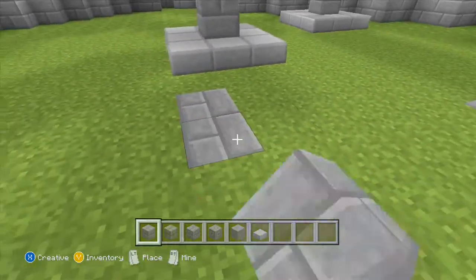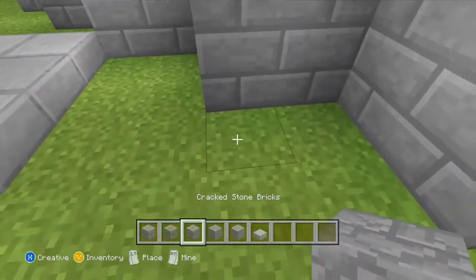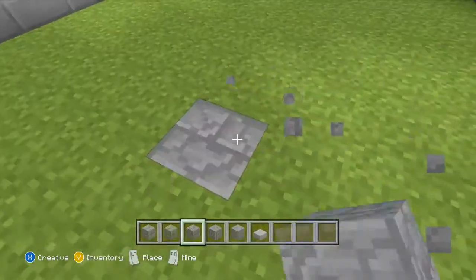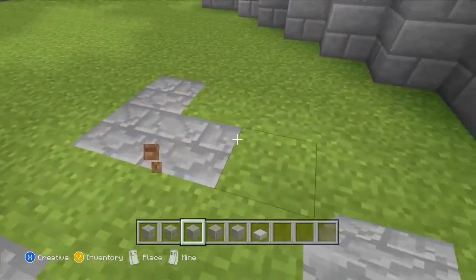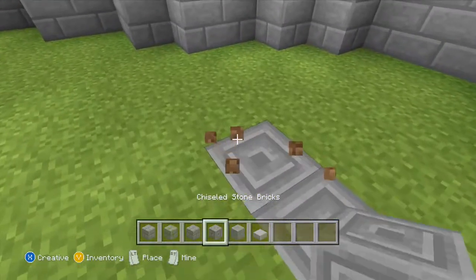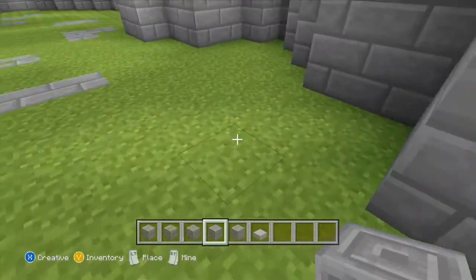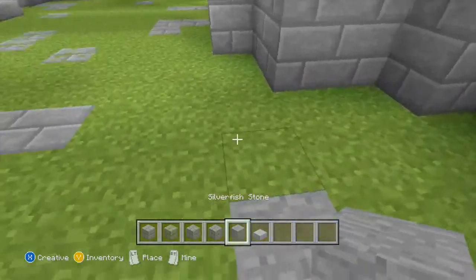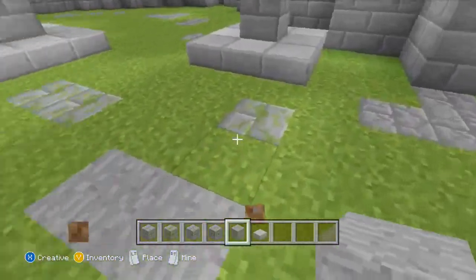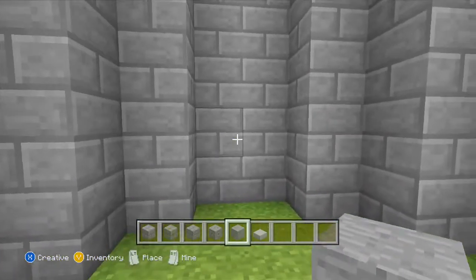Okay, just adding random pieces of blocks now. We can go with different types — a bit of moss, a bit of cracked stone bricks, a bit of zigzag, and a bit of chiseled stone bricks. We'll add a bit here and a bit of just stone. Okay, that looks pretty good. Let's go on here and make a little entrance.